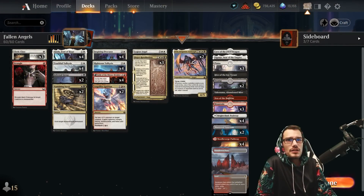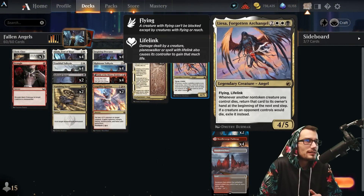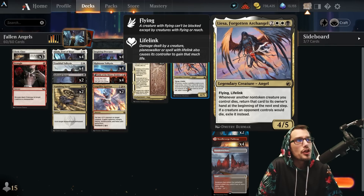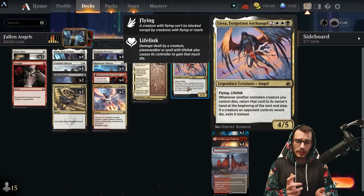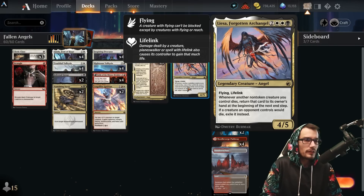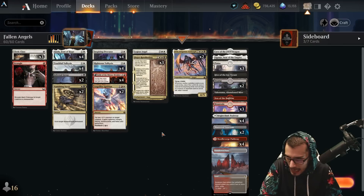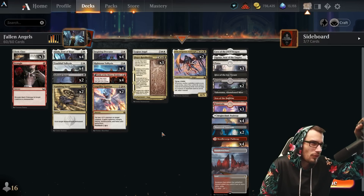Alright, so 'Fallen Angels' — what else could you name this deck? We have Liesa, the Forgotten Archangel for five mana as a 4/5 with flying and lifelink. Whenever another non-token angel you control dies, return that card to its owner's hand at the beginning of the next end step. If a creature an opponent controls would die, exile it instead. This helps ensure we can replay our creatures if they're removed late game.